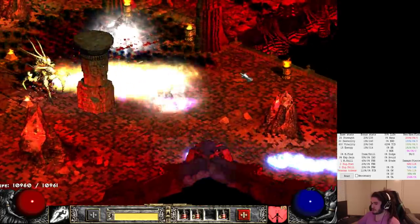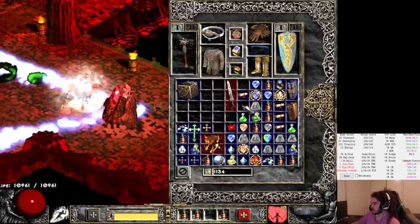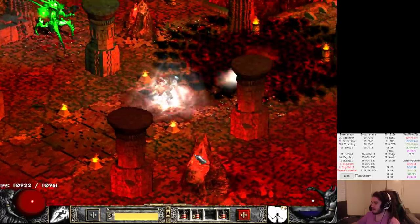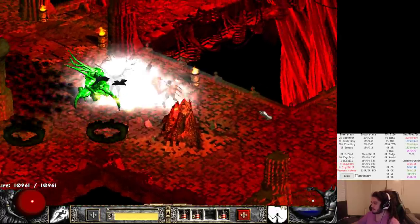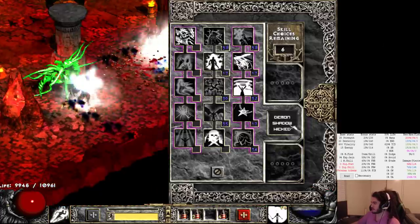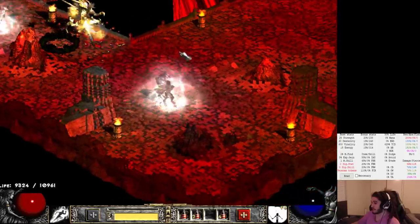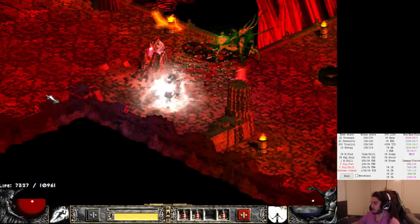There is one thing that kind of sucks. My Archon form, or whatever it's called - this ability, Demiurge. If I use Demiurge, something really unfortunate happens and I can't use my Blink, which is one of my key skills on this last page. And that Blink is really important for getting out of stupid situations. It sucks because Demiurge gives such crazy incredible stats, which also helps with damage.